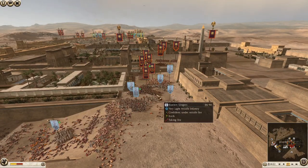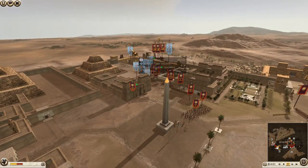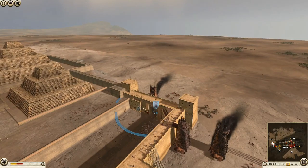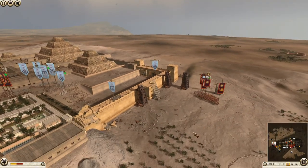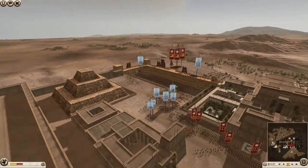They've got about four or five units of melee left. They really need to get this lot off the walls — I don't know why they're still here. You might as well get these out because they're not going to take this Seleucid-held gate. It'd have been handy if that unit hadn't been left outside — but there it goes: dead, broken.